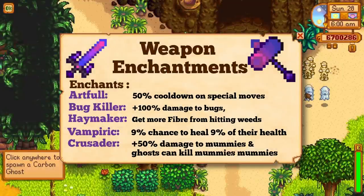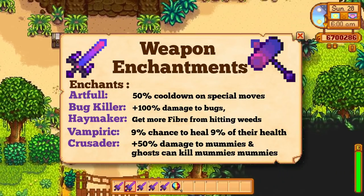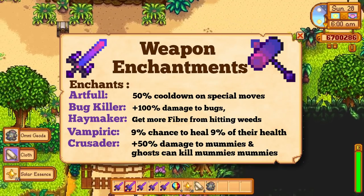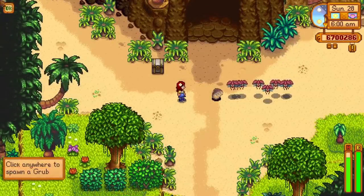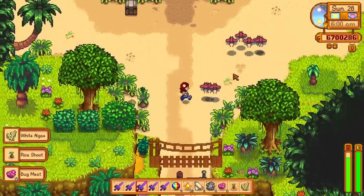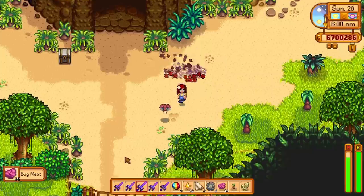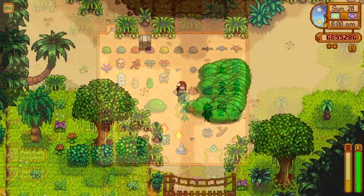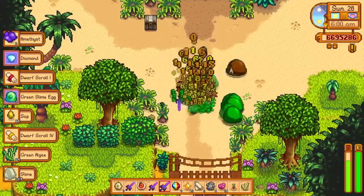Now onto the weapons. The crusader enchant is really good — it will increase your damage to ghosts and mummies by 50% and will allow you to kill mummies without needing to use bombs. The bug killer enchant increases your damage to all bugs by 100% and will also allow you to kill those armored bugs that are usually fully immune to damage. Not a bad option, but it isn't that useful as there aren't many bugs in the skull cavern — though it would help in the dangerous regular mines. The vampirism enchant is my favorite on this list.